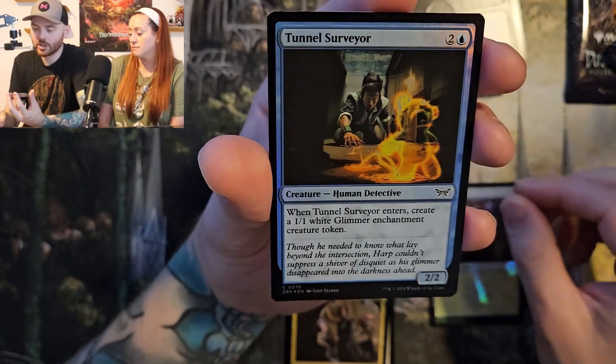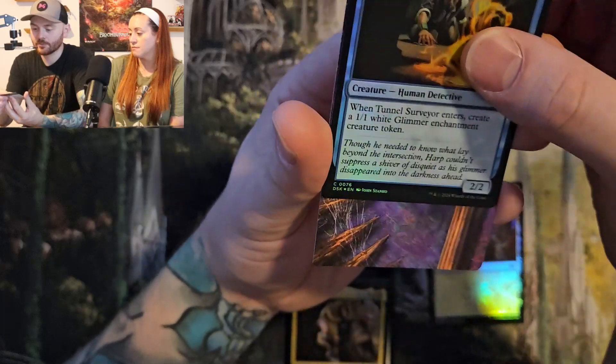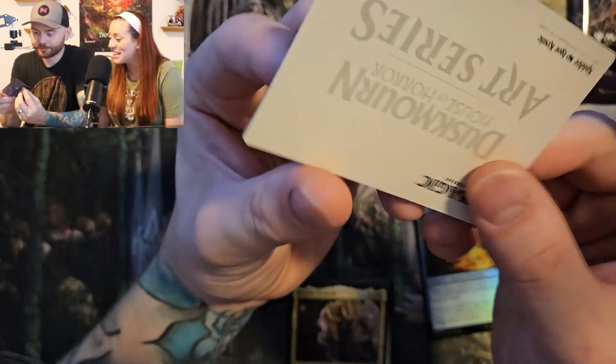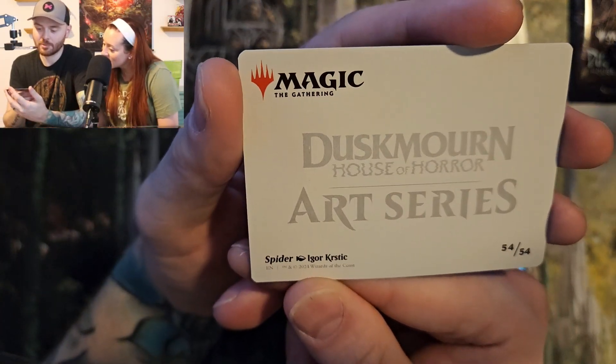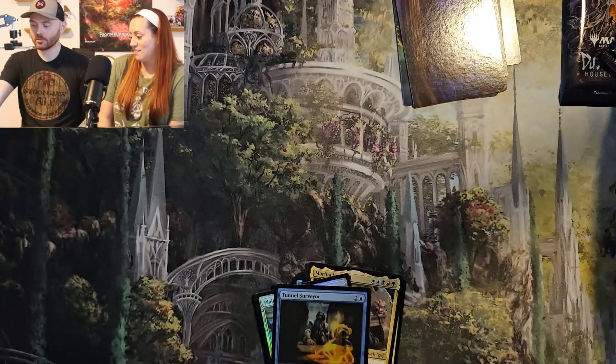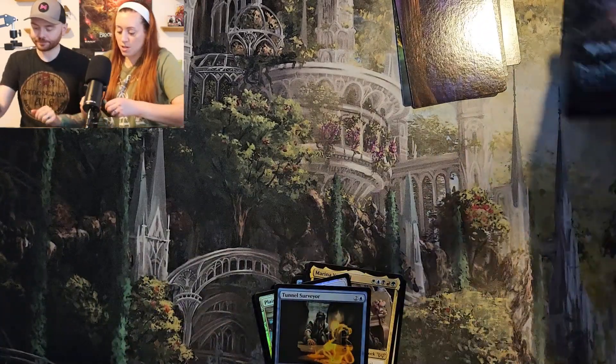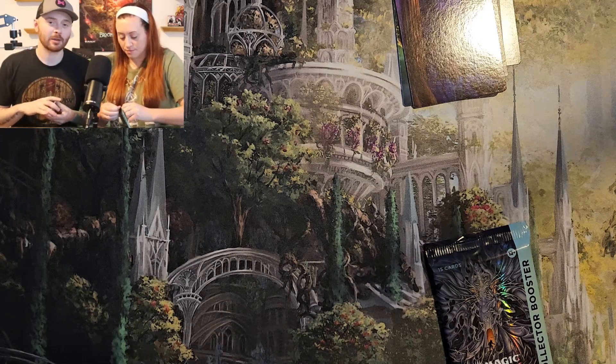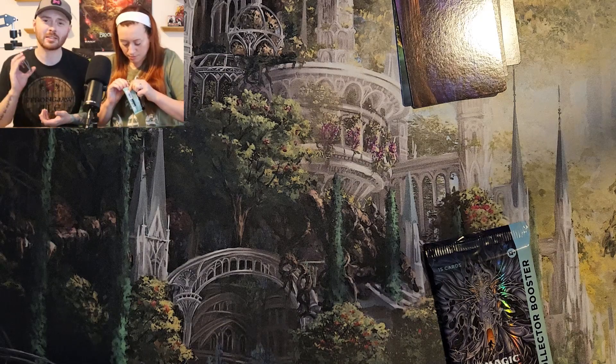Planes and Tunnel Surveyor again. And we got a little spider eyeball thing — I love it. He's a spider by Igor Kristik. Very cute. You want to open a collector's pack? I do! And please hit that like button if you made it this far — it's a really big help to us, and we're always expanding and getting bigger every day.